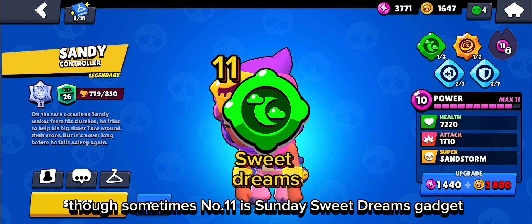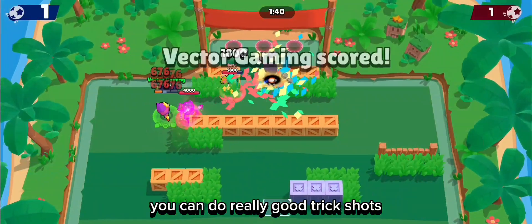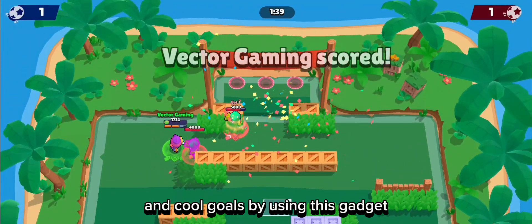At number 11 is Sandy's Sweet Dreams Gadget. It can stun the enemy for 1.5 seconds. You can do very good trick shots and cool goals by using this gadget.